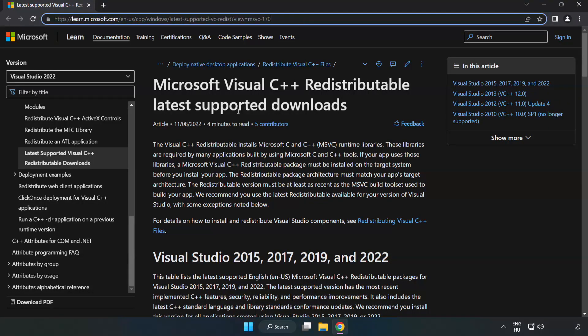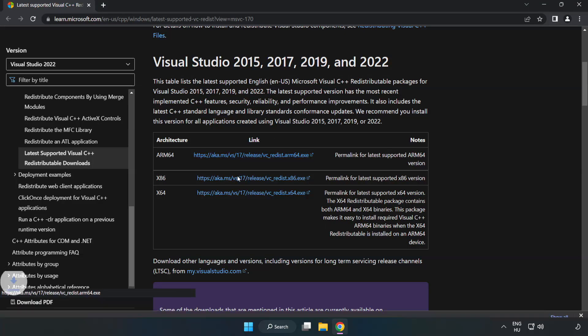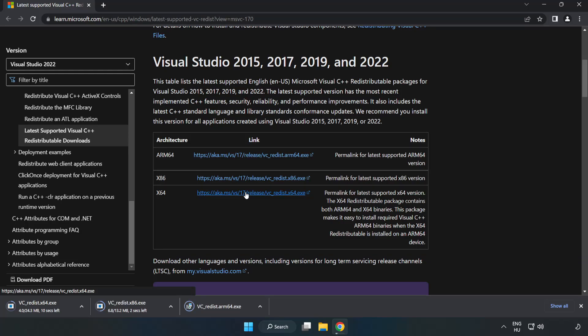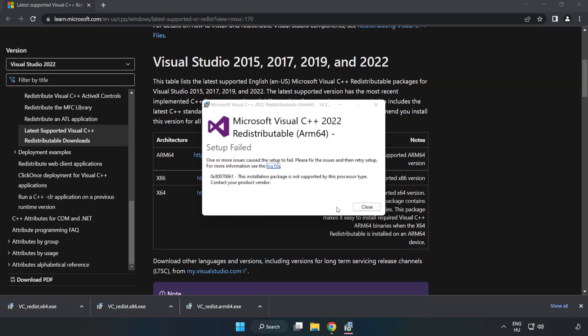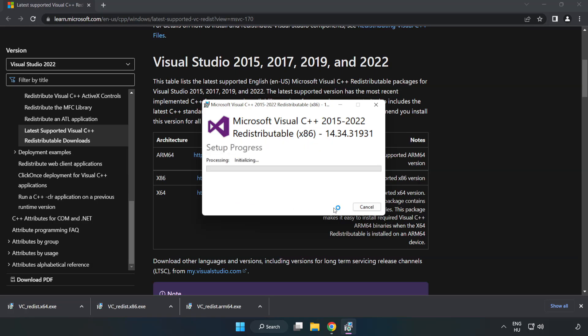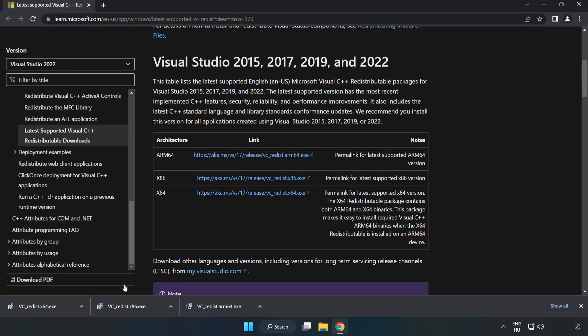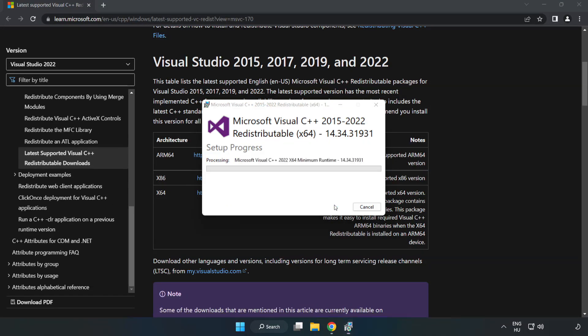Go to the next website — link in the description. Download 3 files and install the downloaded files. Click I Agree to the License Terms and Conditions and click Install. If it fails to install, no problem — repeat for the other files. Click Close and repeat for the remaining files.